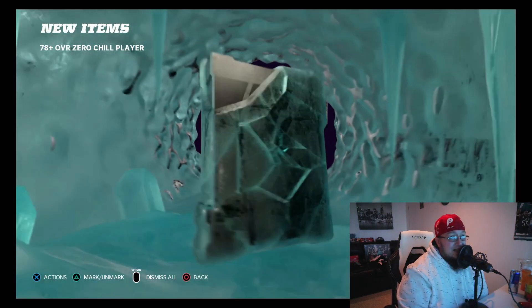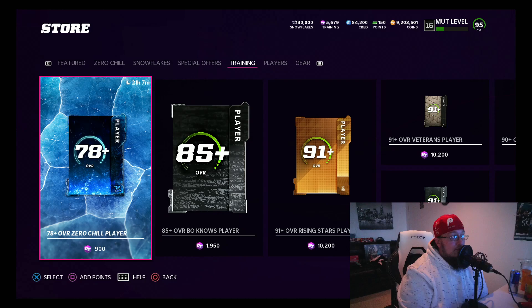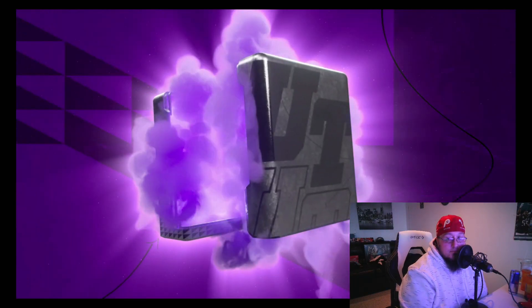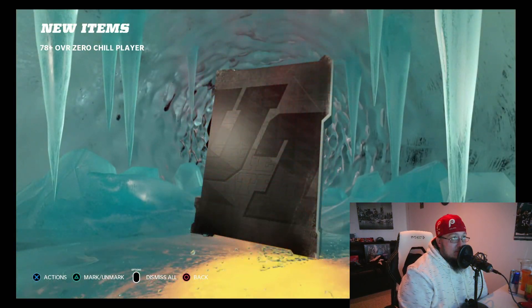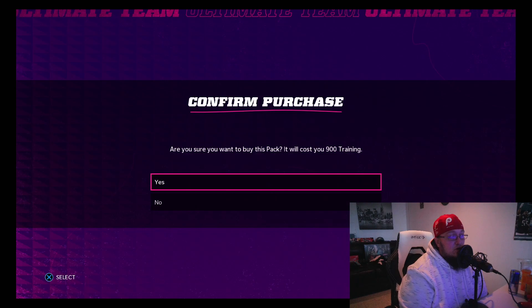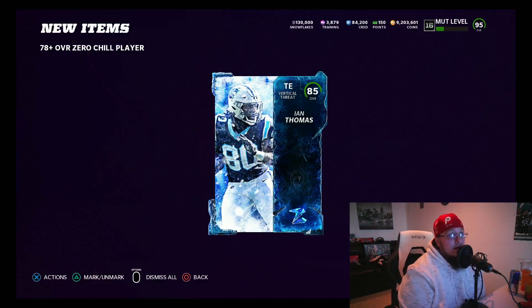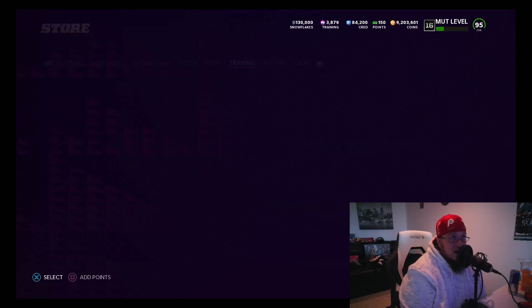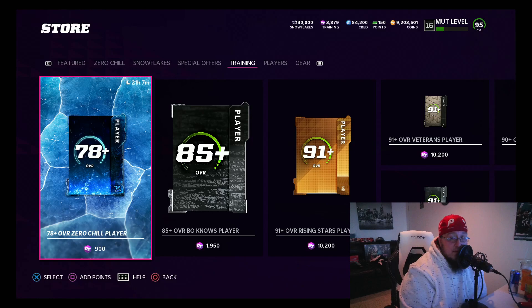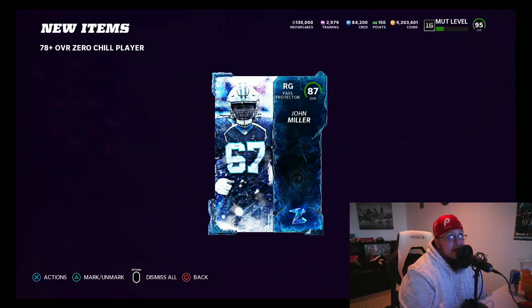We're going back to the first method — the free snow method. Remember there were two ways to do this, you can try either one. Stocking stuffers are at 140-150k right now — it's crazy. People are scooping them up before the snow cards are out of packs. People are using their heads this year, they want to build their theme teams. Those cards get theme team chems — which is very important. That's what makes those cards so valuable and why they stay up in price.